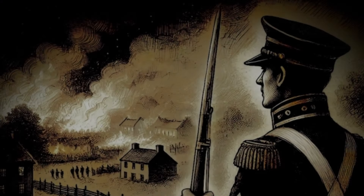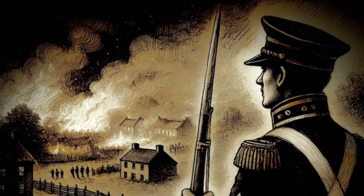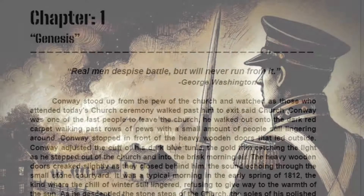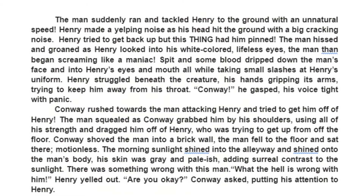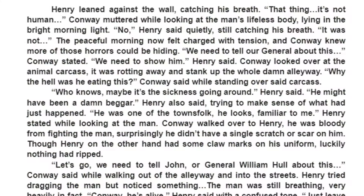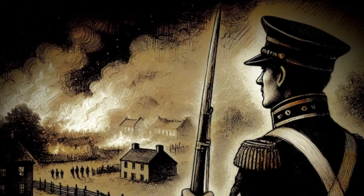Speaking of my novel, I didn't really talk about it during the first devlog, so I'm going to do a quick rundown. Glory, Guts, and Gunpowder is a novel taking place in the War of 1812, where Conway, a soldier in the United States Marine Corps, is stationed at Fort Detroit, where a virus has spread that turns people into feral cannibals. Conway must fight both the infected and the British to survive. That is a very small and simplified summary of my novel.